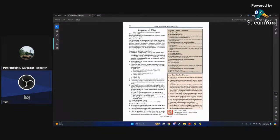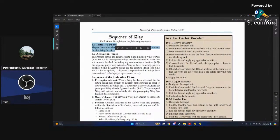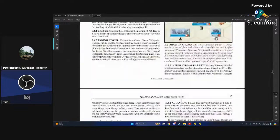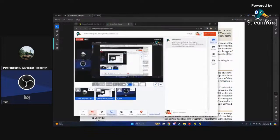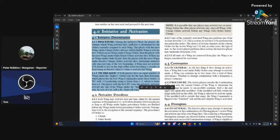I keep telling myself to play it — I want to get it out on my tabletop, but every time I try something else is going on. All right, let's just jump in. Let me zoom in a little bit better. We're going to do the initiative phase — that's section 4.1. I'm going to share my screen and make sure everyone can see it.